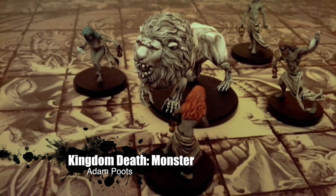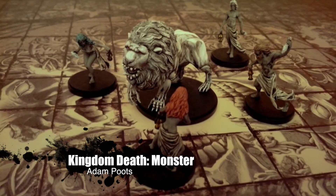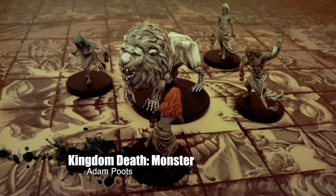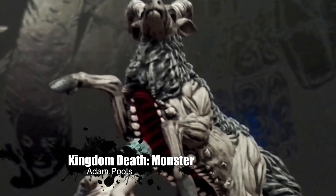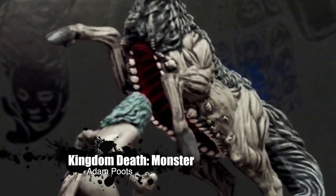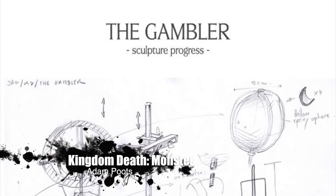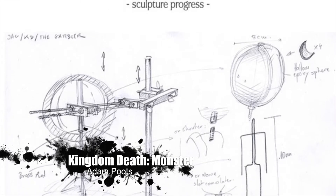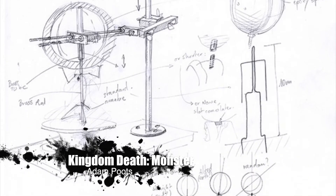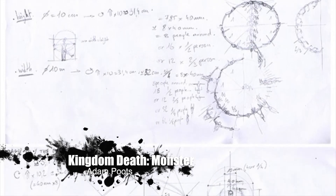Then we've got Kingdom Death: Monster, also still trucking along in production. This one — not sure exactly when it's going to get here; could be anywhere from the end of August all the way into December, because of the sheer number of people that backed this game. The most recent updates have shown some sculpture art as well as the very beginnings of a sculpture — almost the concept stage — of the Gambler, which is one of the new characters coming in the Gambler's Chest. That component is actually in the second or third wave, so it's not coming this year.